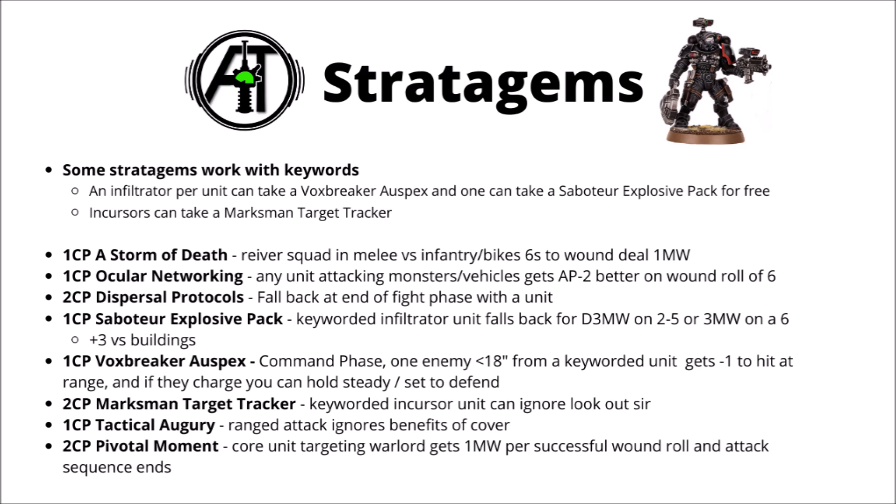Finally, and perhaps one of the most fun ones, for two CP Pivotal Moments means one core unit targeting the enemy Warlord deals one mortal wound per successful wound roll, and the attack sequence then ends. It's a ranged attack and seems best geared to bigger units of Phobos troops — things like Reivers, Infiltrators, or Incursors with mass bolt shots. In theory, if you're getting very spendy, you could combine that with the Marksman Target Tracker for four CP total to have Incursors gun down an enemy Warlord really efficiently, though that's quite a lot of investment and you do need to get them in range and line of sight first. Still, I could imagine that being a really fun moment — an exposed Warlord suddenly meeting his end to the mass shots of Infiltrators or Incursors.